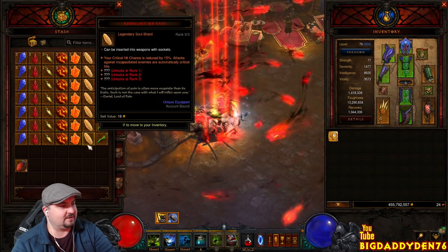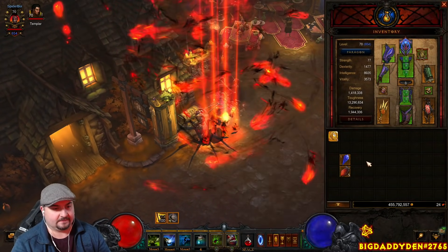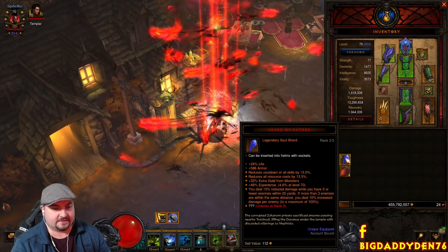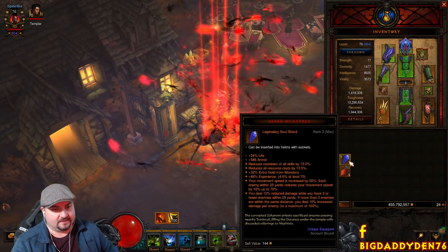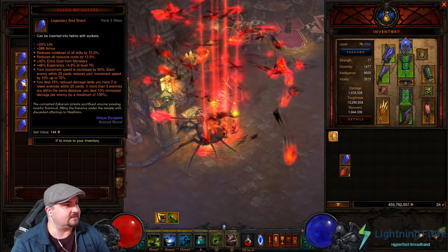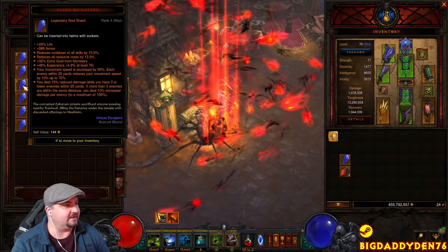Let's upgrade one of these to tier 3. I'll use the new consumable — there we go, tier 1 now. Bringing it up to tier 2, and then once more — bang, there we go, fully unlocked to tier 3. Comparing it to the others: this one has Intelligence, another has Dexterity, this one has life percent and armor, with gold and XP. It's quite nice how they all vary.